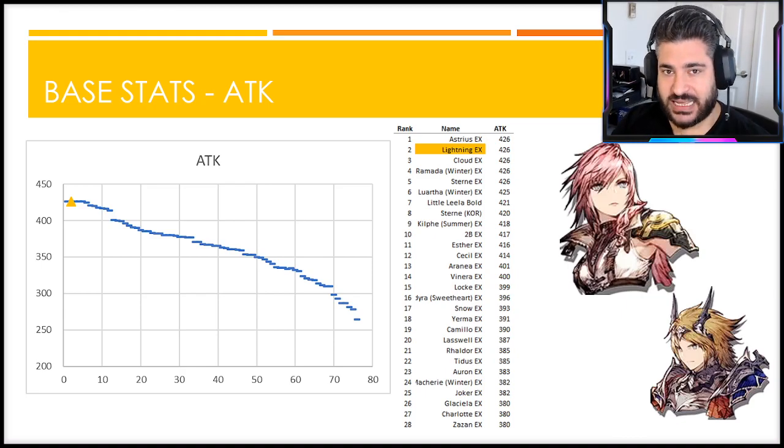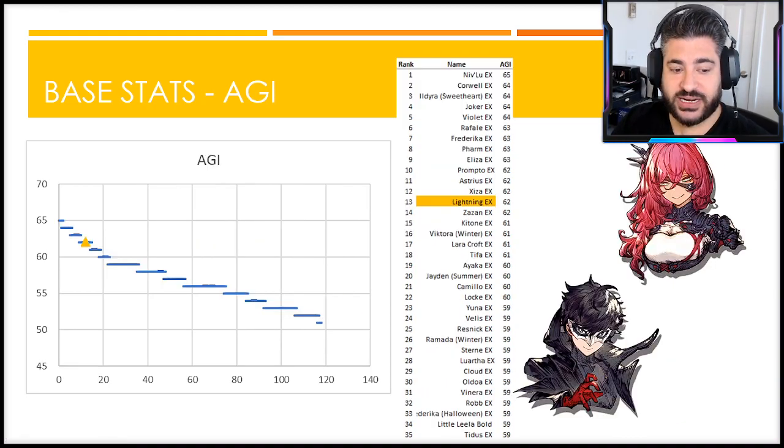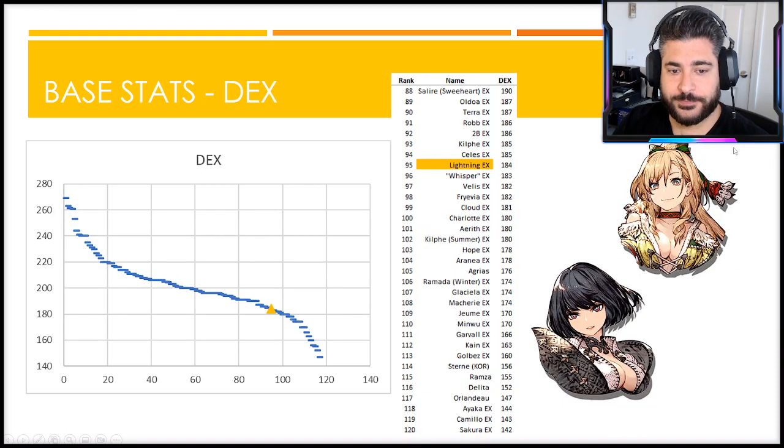426 base attack - excellent. Agility also skews a little higher at 62 base agility, very very fast. The total UR list of 120 tops out at agility of 65 or 64, and there is a pretty steep drop off to 59 agility, so she does have a nice head start over many other units. There's something slightly misleading about this though, and we'll talk about that more soon.